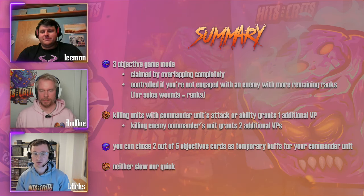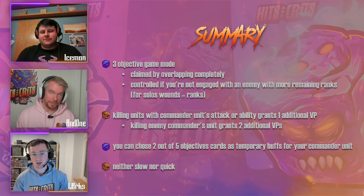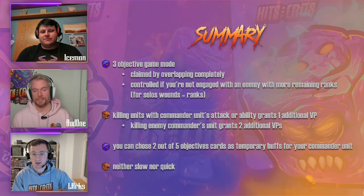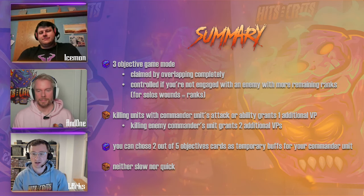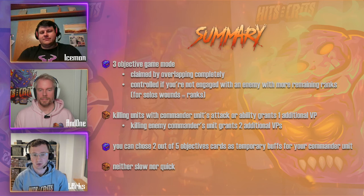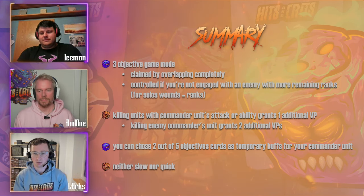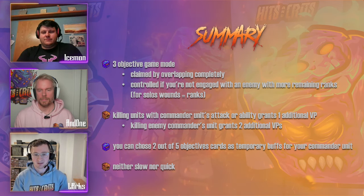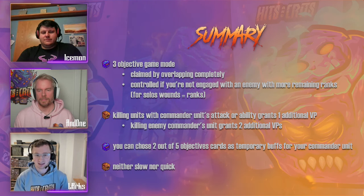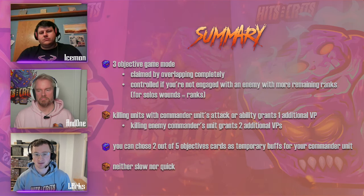There are five objective cards: Sundering, Vicious, Precision, Highest Attack Die, and Weakened when you attack. You choose two of these at the beginning of the game and can activate them during play. They are active for one round and grant additional buffs to your commanders. In general, this game mode sits in the middle between slow and quick game modes.